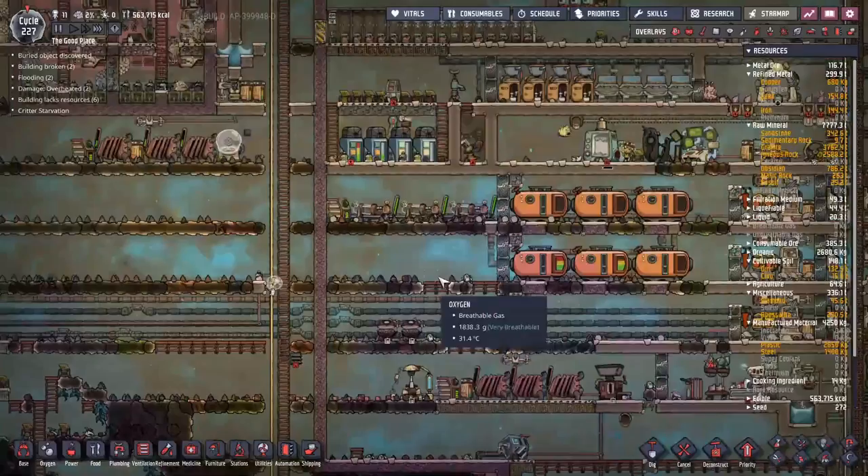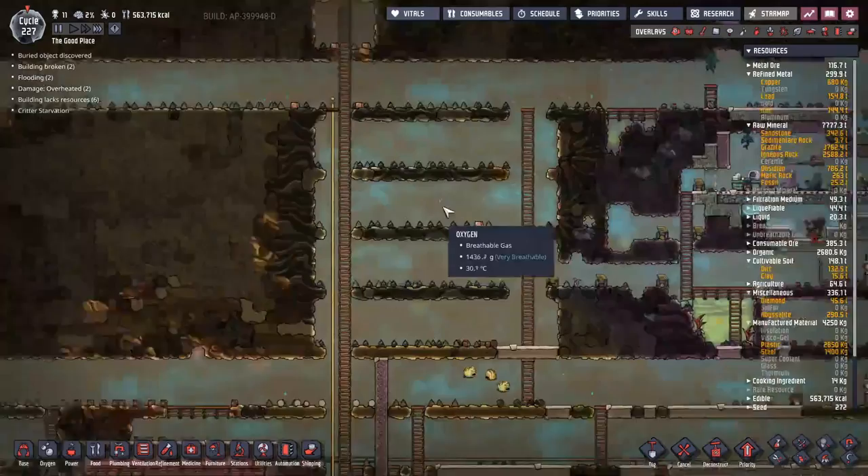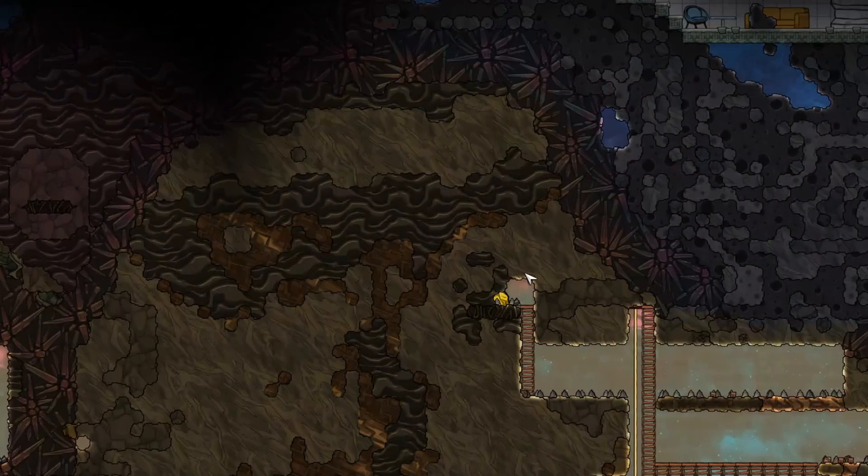Next up we were going to put through our hot industrial brick, however there's a small change in plan. We want to start tapping into this gold volcano now. Gold is incredibly valuable on this map because it's not naturally available, so if we could tap into that and start getting our hands on gold it would definitely go a long way towards helping us.